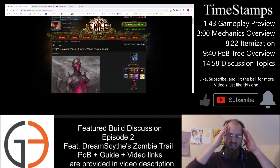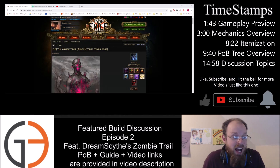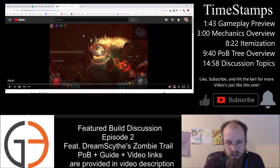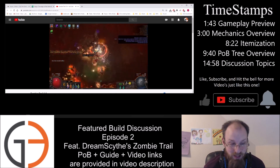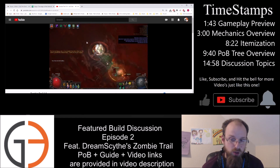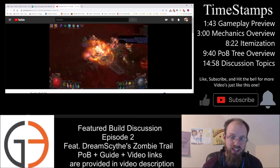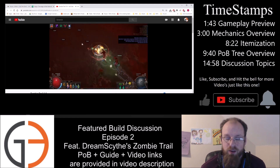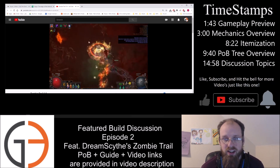DreamScythe has put together this thing he calls the Zombie Trail and it is nothing short of insane. Here he is inside a map — it's insane. You can see this is a walking simulator build with several auto triggers working off of it. It is constantly summoning zombies any time he is proccing his cast when damage taken, along with his heartbound loop recycling engine mechanic. It is insane to see the amount of damage he is actually putting out here in a Caldera map.